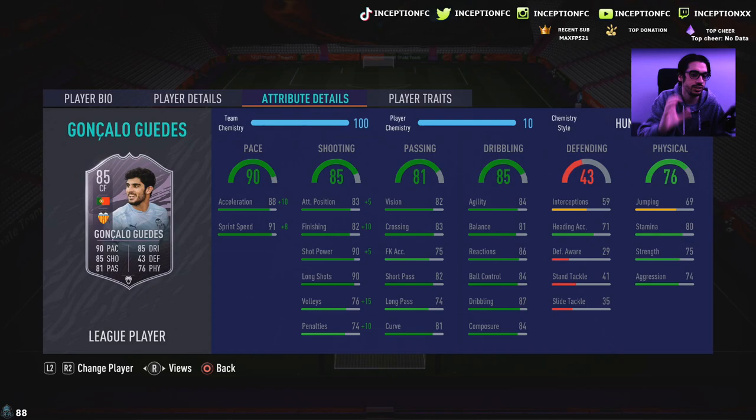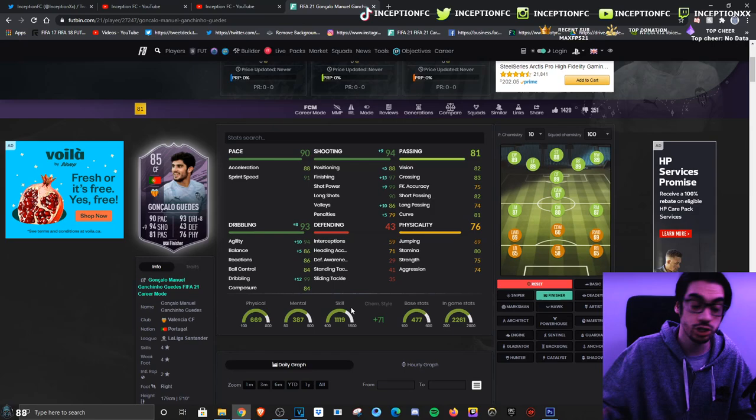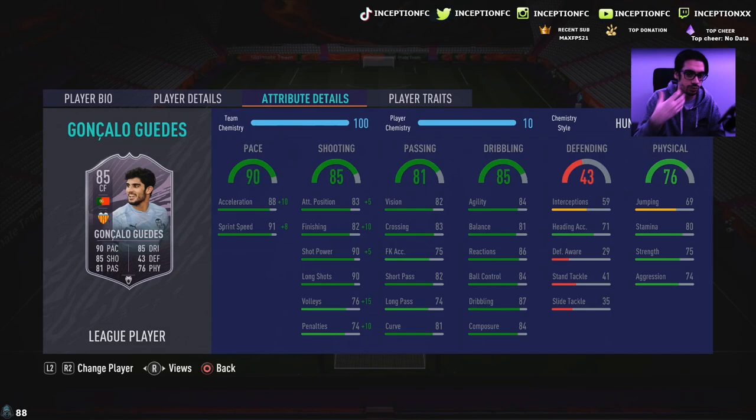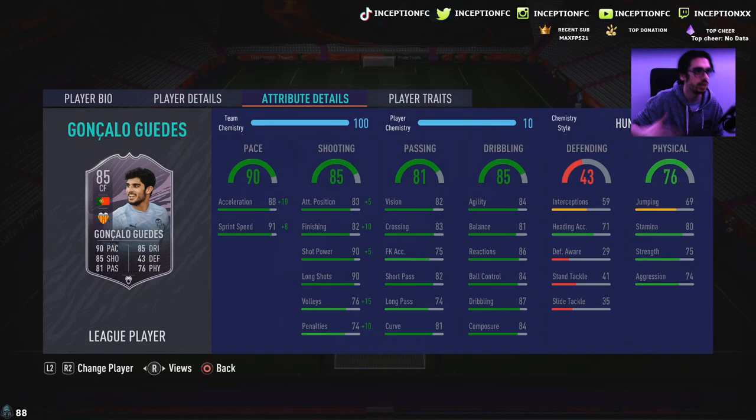I don't expect it to be super responsive. I just want to see if he's good enough with the hunter chemistry style because with a card like this, people are giving him a hunter, an engine, a finisher. I would personally give him a finisher if I feel like he needs that extra dribbling boost. But for now, we're going to be using the hunter chemistry style for the extra pace and shooting on the card because of his finishing being at an 82.